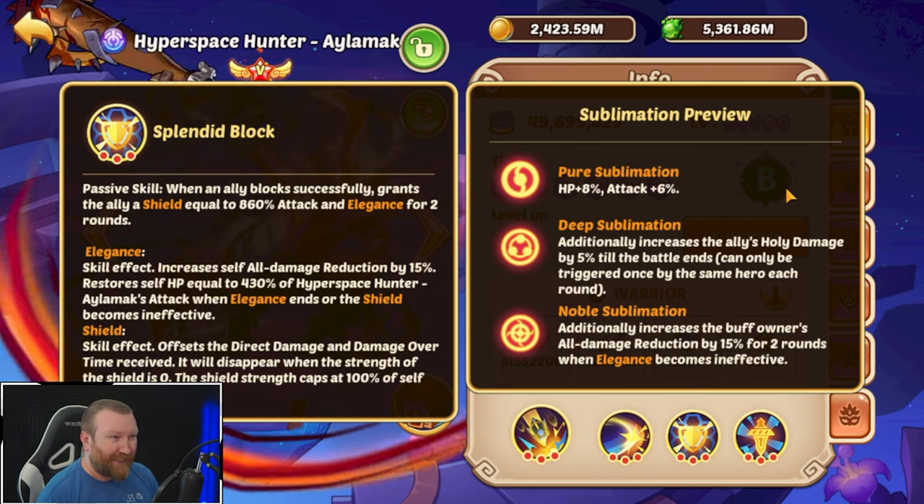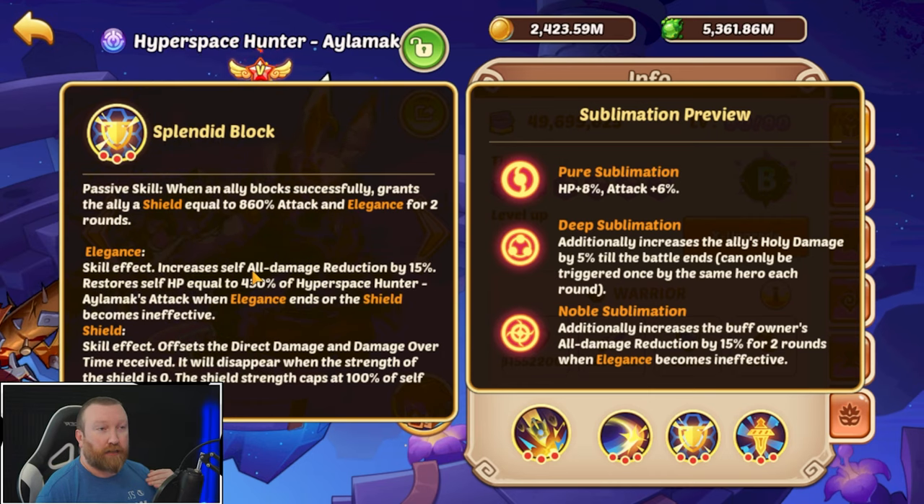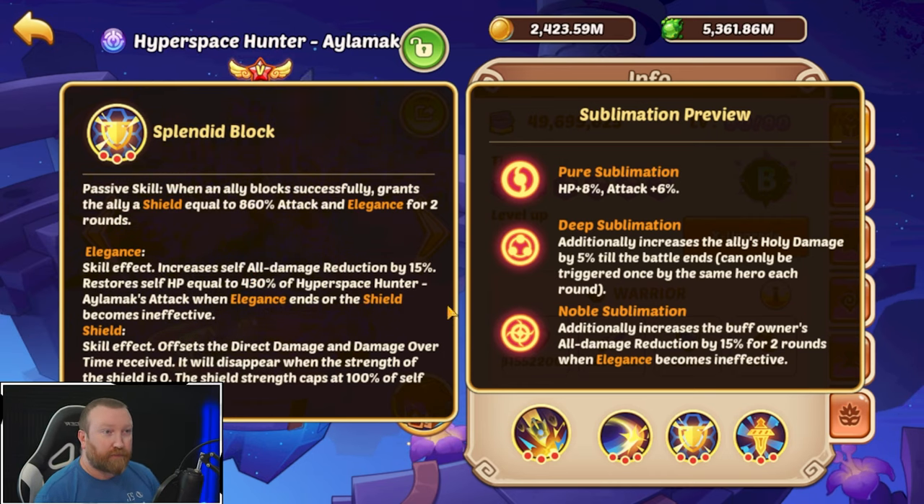The Noble sublimation additionally increases the buff owner's all damage reduction by 15% for two rounds when Elegance becomes ineffective. So the first two rounds you have the shield you're guaranteed that 15%, and when it expires you get another two rounds of all damage reduction. I'm not sure if it stacks — we haven't been able to test that. It looks like the 15% from the Noble sublimation is just for while you have Elegance, so when Elegance ends it just grants a solid flat 15%, not stacking.